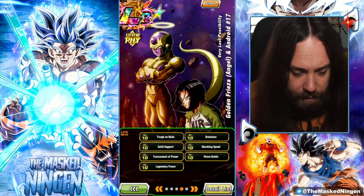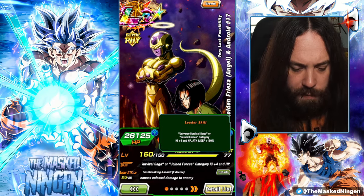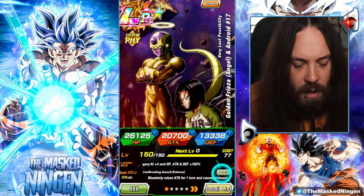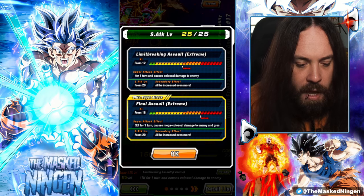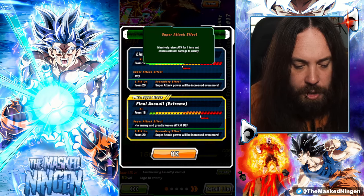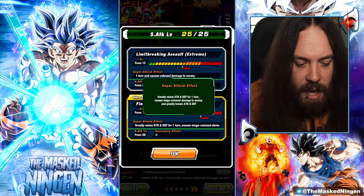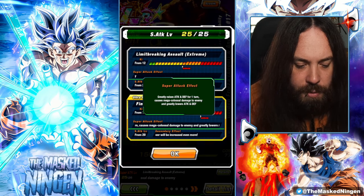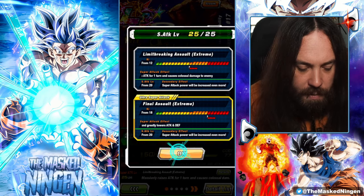We have the Rainbow Full Level 10 links. They have the Universe Survival Saga or Joint Forces as the Leader Skill — 4 Key 160. Yellow Coin LRs' leader skill is never their strong suit, but still can be useful. Their 12 Key super massively raises attack for one turn and does Colossal Damage — massively raises 100%, so big buffs with each additional super. Their 18 Key greatly raises attack and defense for one turn, Mega Colossal Damage, and greatly lowers attack and defense.